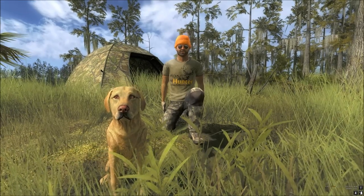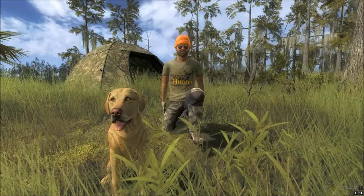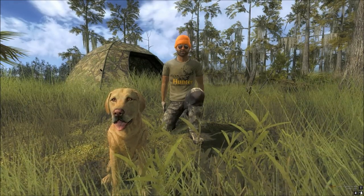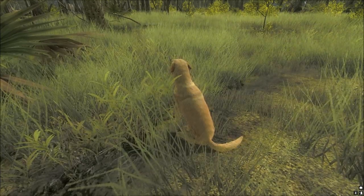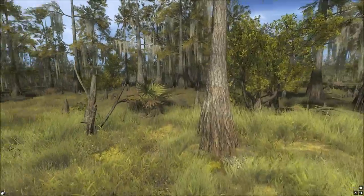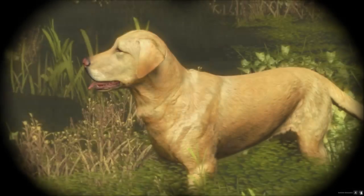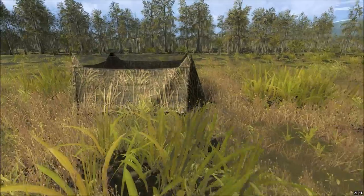Hi, this is Ron McTube. We are playing The Hunter and today we are looking at the brand new release, the Labrador. Here is my dog, he is called Sausage. Let's show him how to hunt birds. I have just whistled Sausage telling him to come over here - you just press V and select the command you want to do, and then the dog will do it.